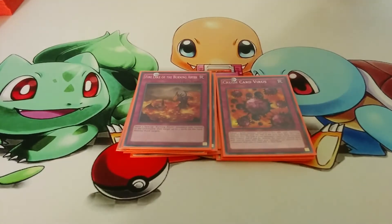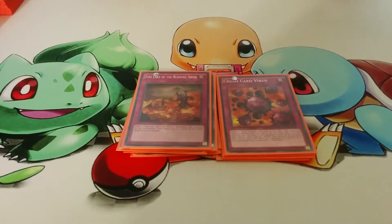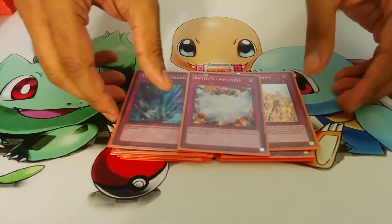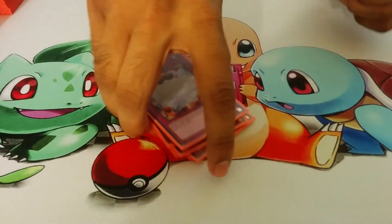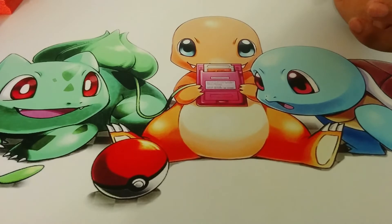And then you have one Crush Card — it just works really well with the deck, though it could be bad so it's another good sideable card. For your staple traps, you have one Torrential, one Warning, and one Vanity's Emptiness. You just have to run Vanity — every deck Special Summons like crazy so you just have to stop it. And getting rid of Vanity is really easy.